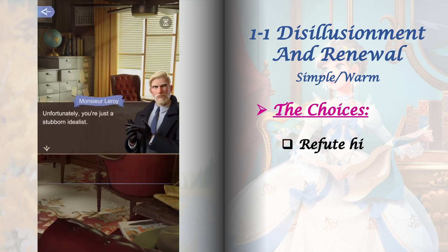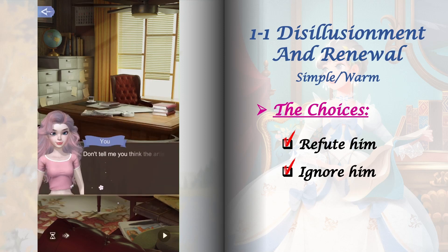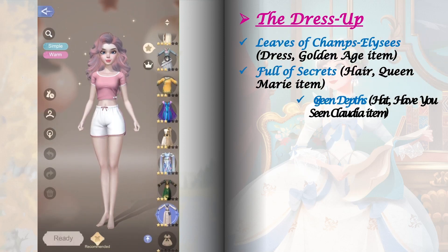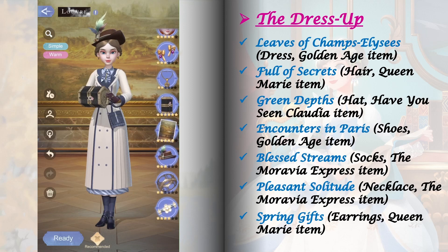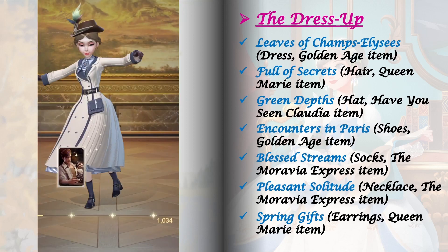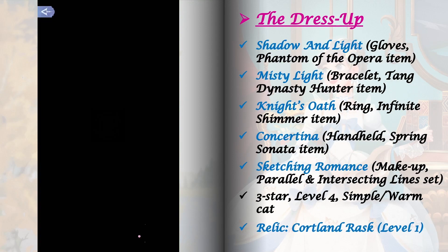This book started pretty easy. Stage 1-1 only has one set of choices that has no effect on future stages. For the dress up, we needed items with Simple and Warm tags. The blueprint reward for getting a perfect clear here will be needed to craft the required items in stages 1-8 and 1-14. For the relic, I'm using Cortland Rask level 1.